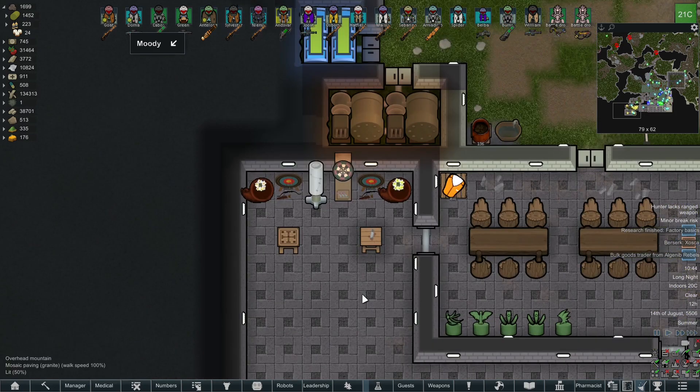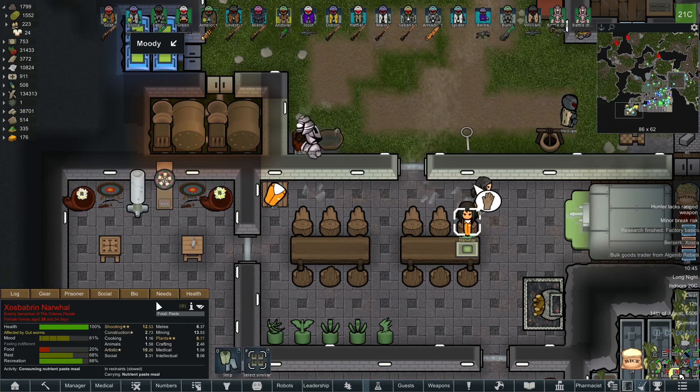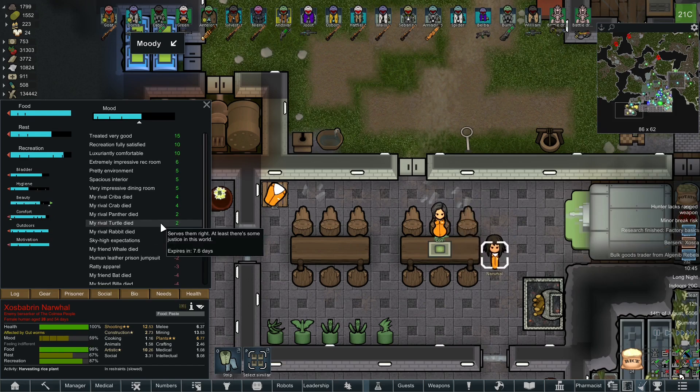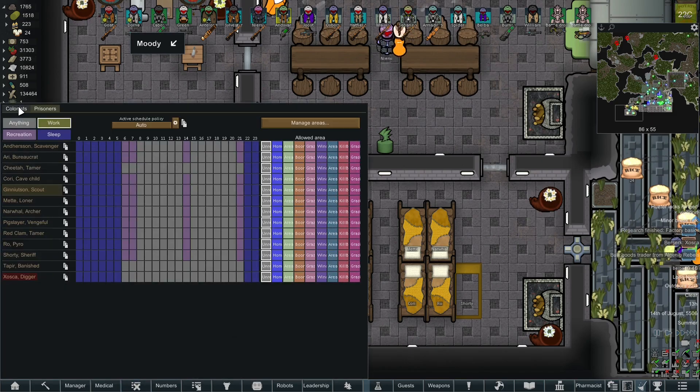If you have the Prisoner Recreation mod — which I highly recommend — then make sure to place a couple of recreational items in your prisoner area. This way the mood of your prisoners will be quite high, thus reducing the chance of them trying to break out or engaging in fights. Just keep in mind that your prisoners will not use the recreational items by default — you have to assign it to them. Basically select them and you can see that you have the colonists and the prisoners tab with the Prisoner Labor mod.